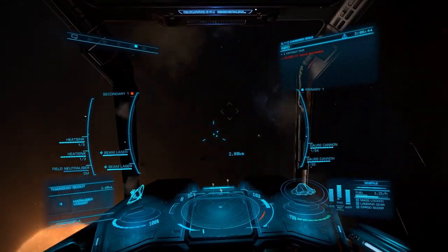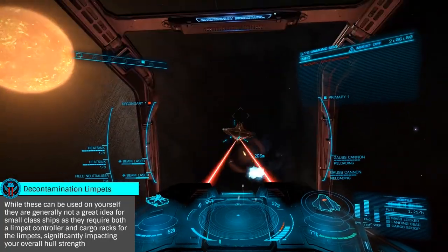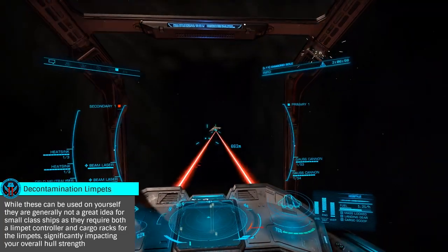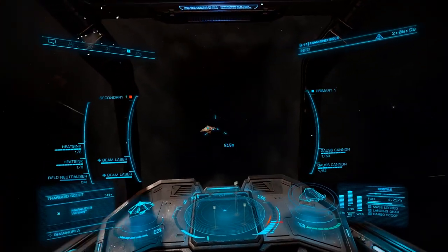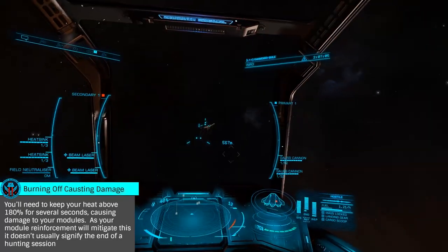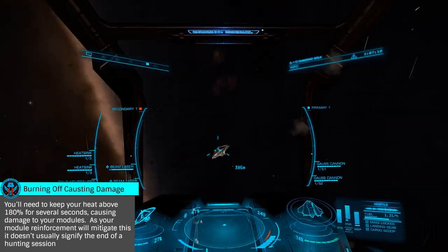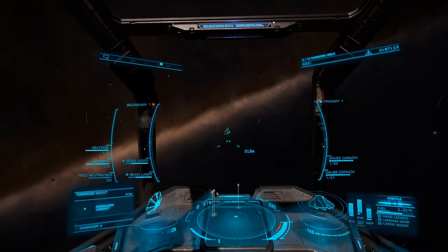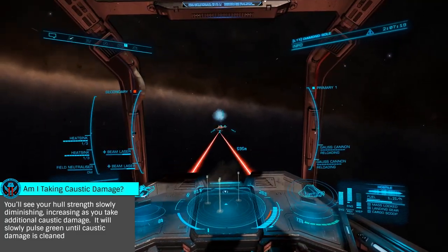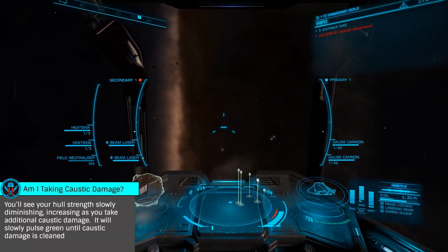The most dangerous part of scout combat is the caustic cloud they leave behind and the caustic missiles they can fire. These put a layer of caustic material on your hull that can only be cleaned off by landing at a station, being cleaned with a decontamination limpet, or burned off by running your heat above 180% until you hear 'caustic substance removed.' You'll then want to deploy a heat sink, and while you'll take some module damage, a module reinforcement should keep you functional for several fights before needing to repair. While caustic missiles can be evaded, it is rather difficult. Evading the caustic cloud left when scouts are destroyed is a bit easier, but depending on your combat vector, it is sometimes inevitable that you will fly through it.